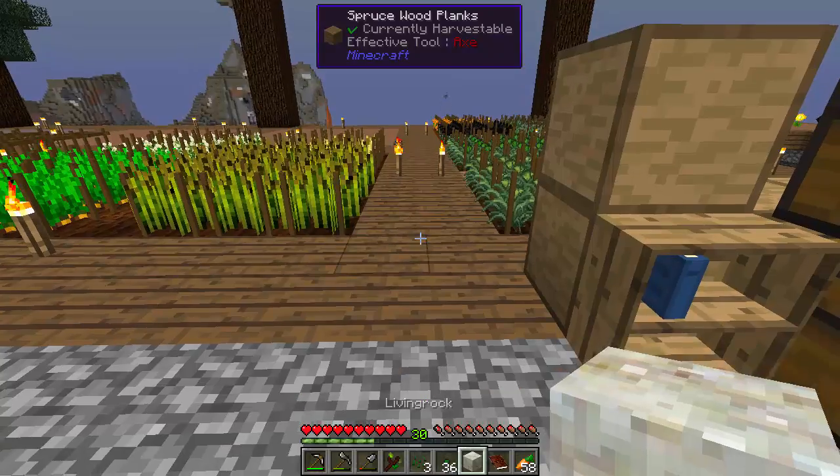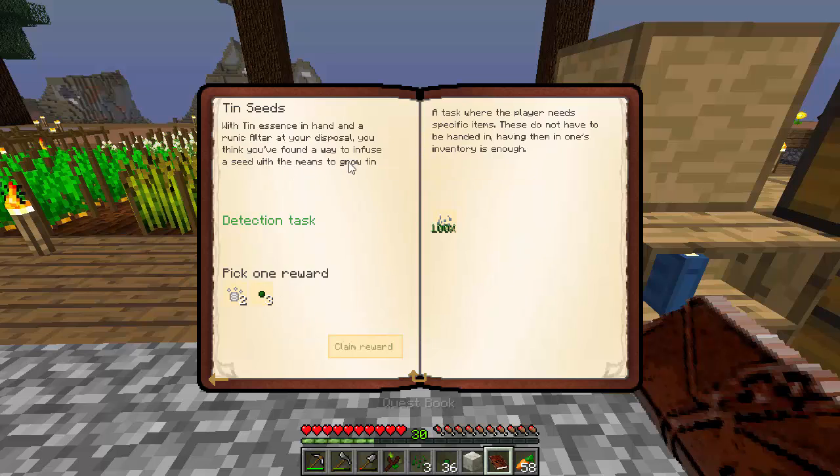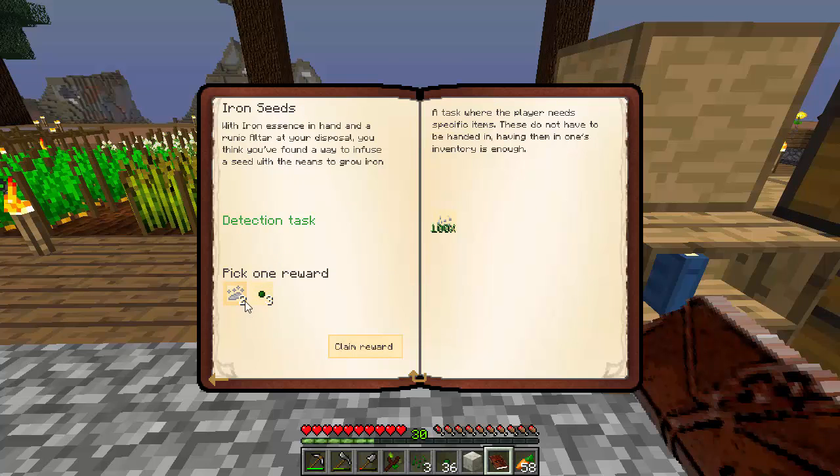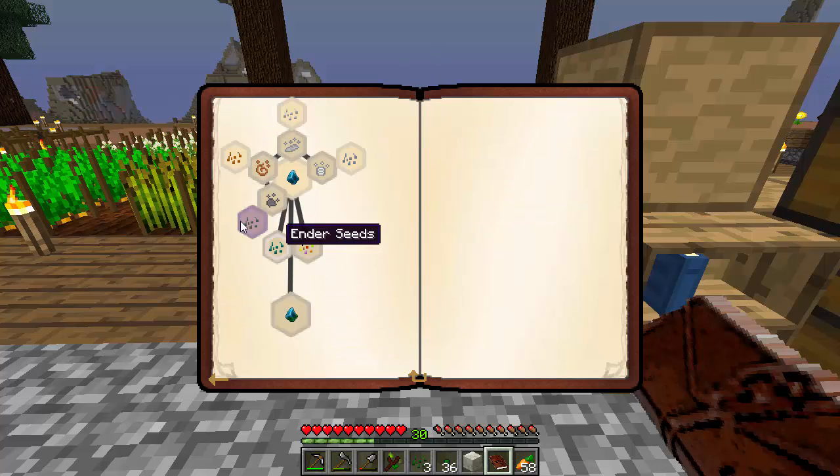So we're going to look at the quest book and see what we can do. We got tin seeds — we can pick either some essence of tin or weak essence. I really have no use of weak essence at all, so let's just get some extra essence. Oh, I could have just used that to get the tin. Oh well. Note to self: turn the copper one in, use the essence of copper to get the iron, use that to get the tin.